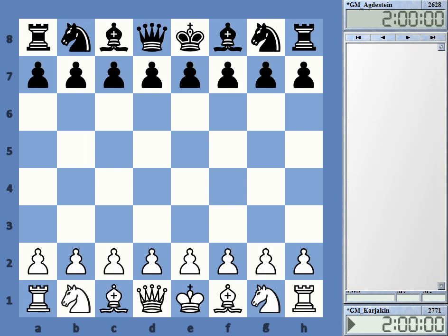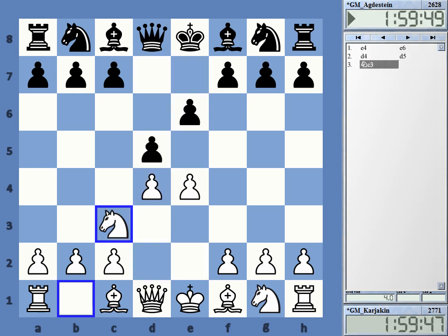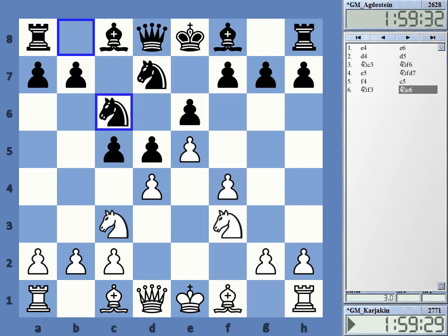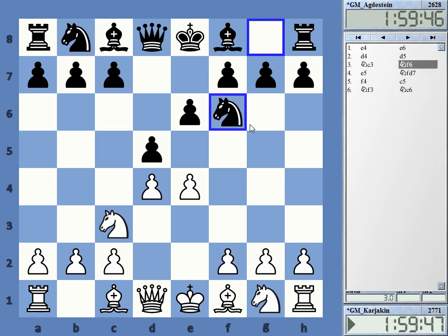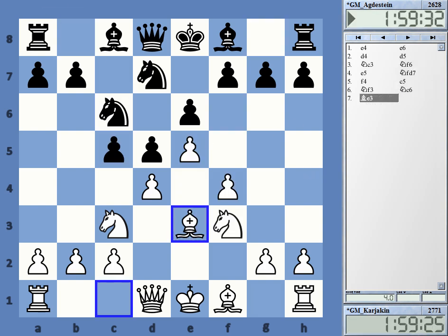Kajakin-Agdestein — you're probably curious. We have a French defense, the so-called Steinitz variation. Nowadays on top level, if the French is played, it's normally this line, not Bb4. In fact this is a line that has a pretty good theoretical standing at the moment. After Bb3, Black has a number of interesting options.